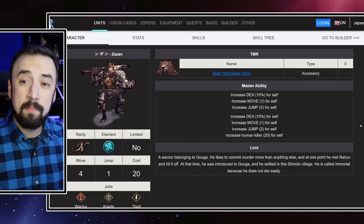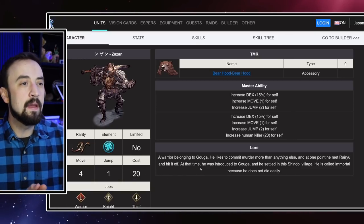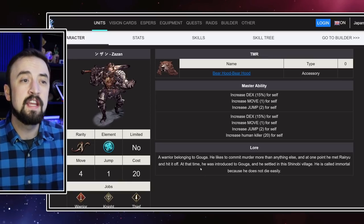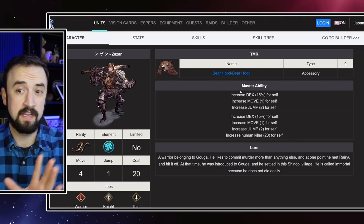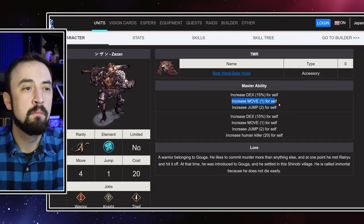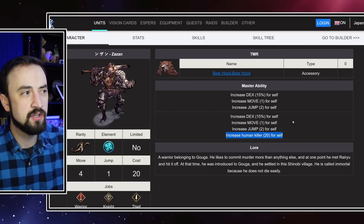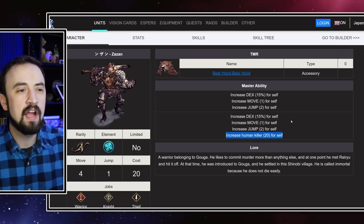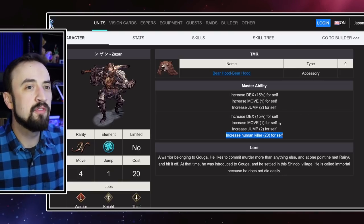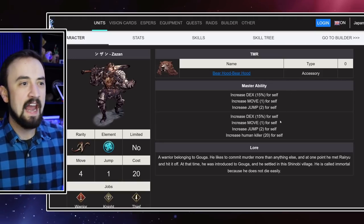Now, Zazon — the cheapest unit in the game, the only normal rarity unit we got, cost 20 — so running him enables you to run almost anything else you want in limited formats, especially if the cost limit is only restricted to unit cost. His previous Master Ability was perfect for him because he's kind of a troll. Dex 15% is kind of whatever — it does help him crit and gives him a little accuracy. Move 1, Jump 2 — this dude gets around the map. All of that stays the same, but they give him Human Killer on his Master Ability upgrade. I think they might be trying to encourage you to play Zazon in a way that isn't just charm the enemy, because a lot of times Zazon's use has been in manual limited situations where he just has a million move and runs with the enemy to charm somebody.